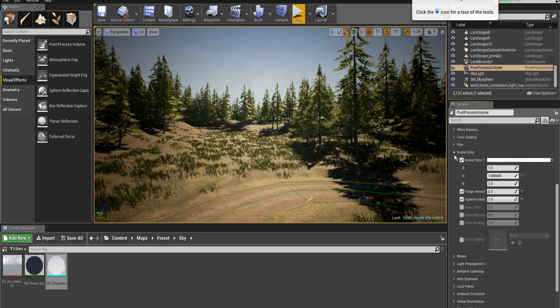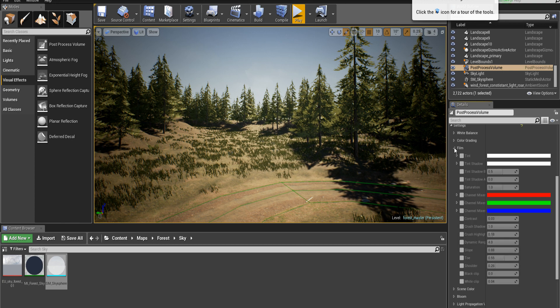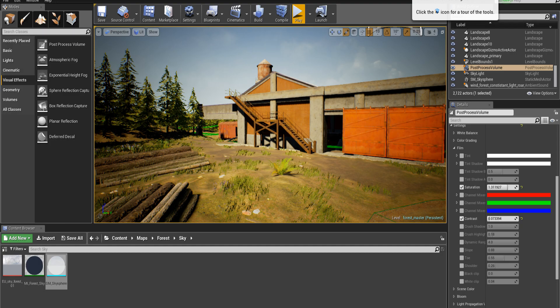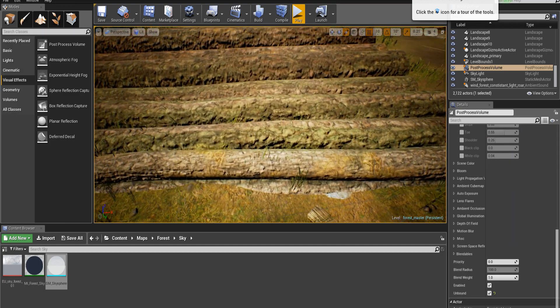There we go. Now we're going to bring this down and go to saturation — perfect contrast. Make it a little more serious, and you need to check if there's any AO in the area.